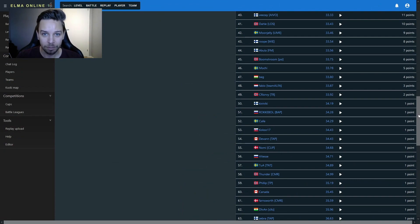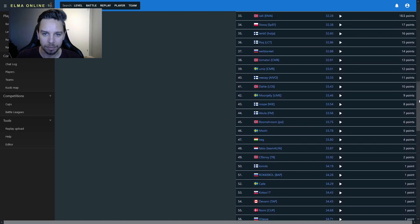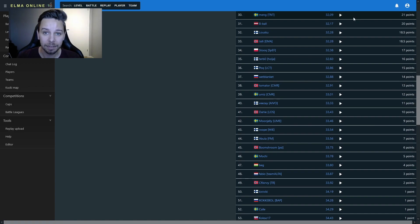So far a very simple level, but we know when we get to those top replays we're always going to see some crazy stuff anyway. Working our way up, in 30th place we have Meng. Meng comes in at 32.09, improving more than a second on Visay's time. Let's see how he did it.